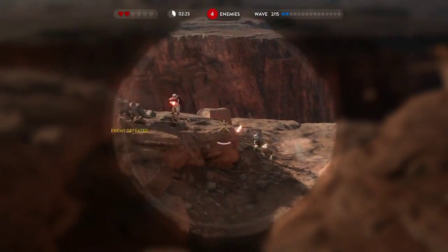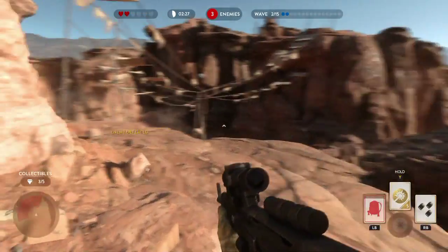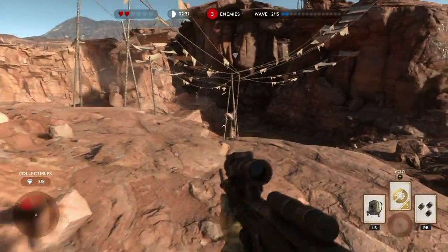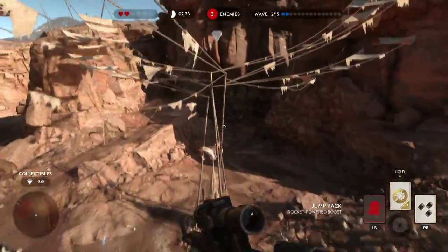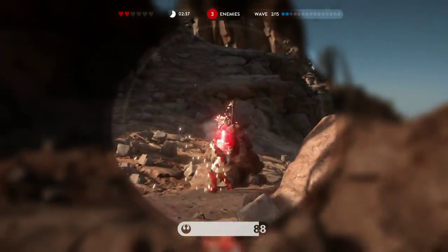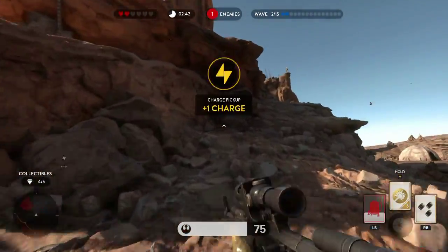The fourth collectible is over here at these ribbon intersections. This one was a little trickier for me — I think I got it on the third try. Just delay your jetpack a little bit; that was kind of my sweet spot for this one. After that you should be able to get it no problem.